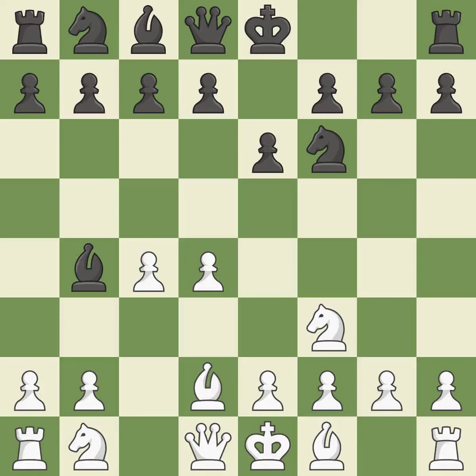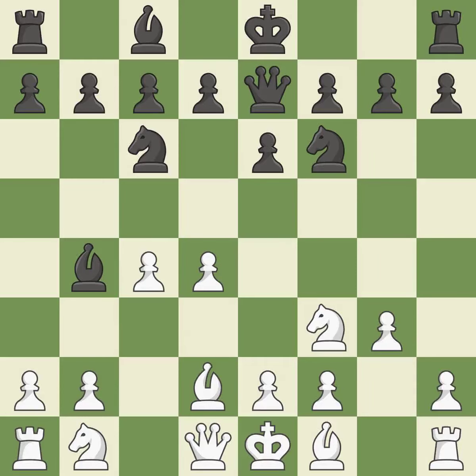Bd2 stops the check and offers to exchange dark-squared bishops. Qe7 develops the queen and protects the bishop on b4. The bishop is prepared to move into a functional square. A knight then moves out of its beginning square and into the action, developing from its starting square and activating it.